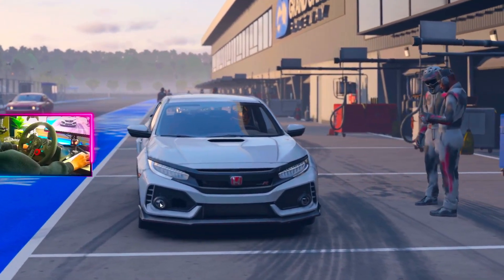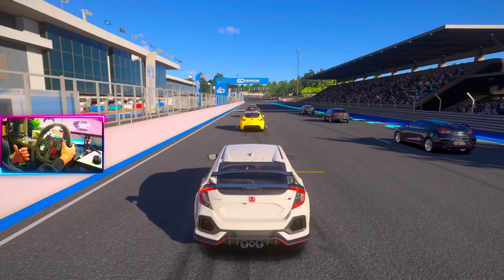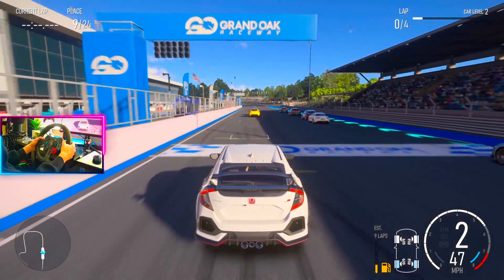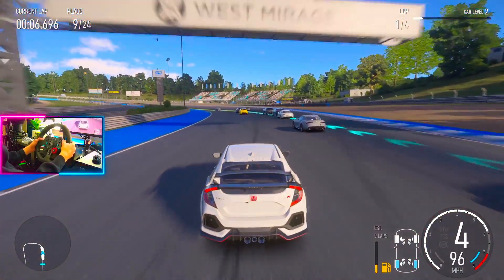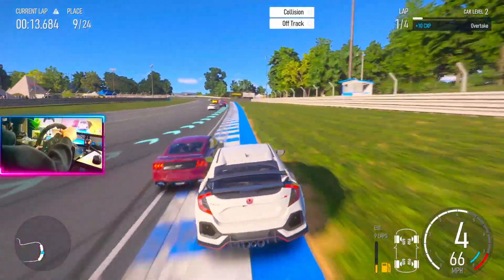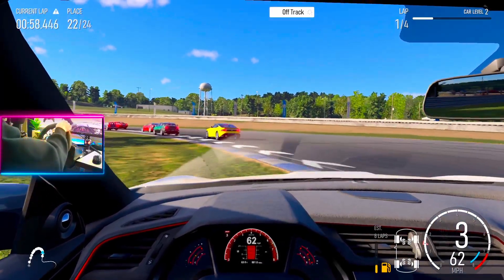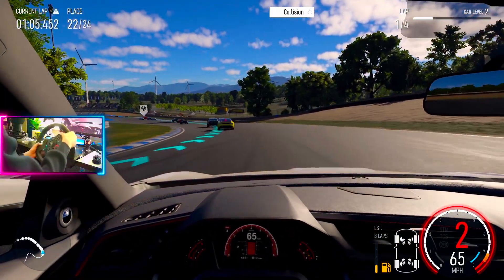I'm gonna tweak some settings real fast. Why are there character models like that? Maybe there's a setting I need to use. That was a terrible start. Maybe it's just this car that's bad at shifting. It's always on this one part — I always go off track. And I just got rammed into.